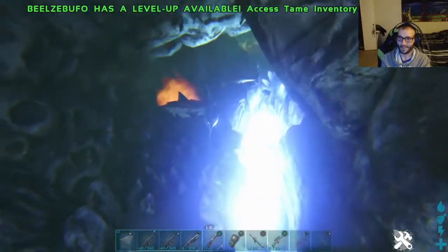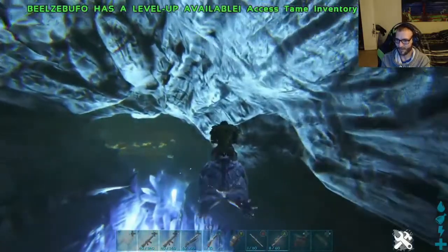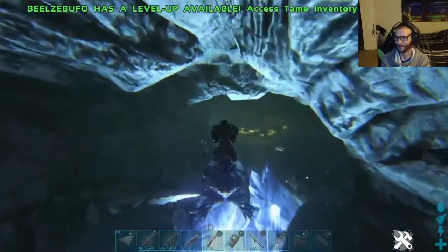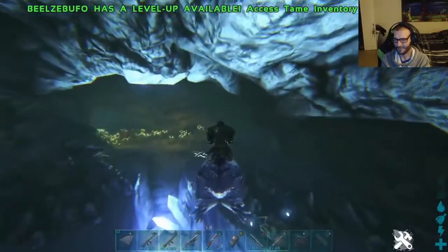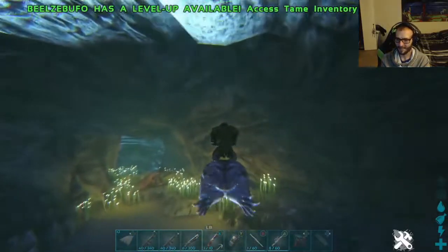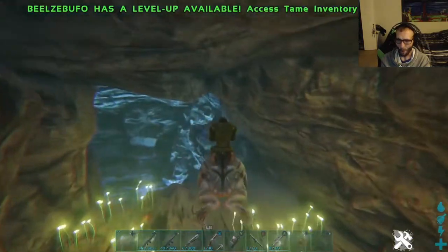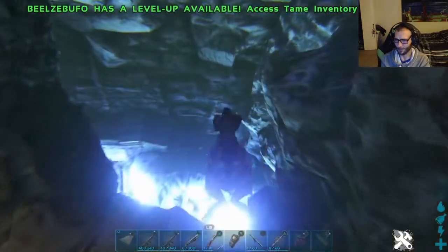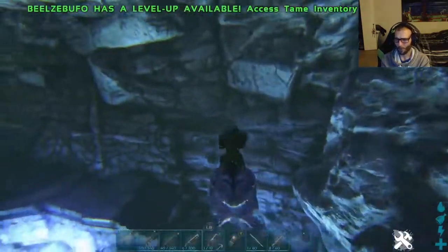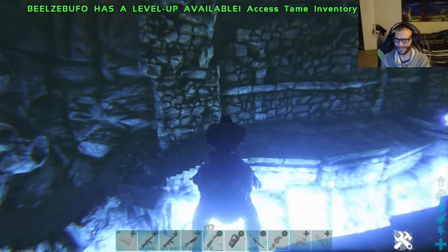Going down — like I said there are alphas, a whole bunch of enemies down here. I don't know if it's best to get an Ichthyosaurus and just zoom past these guys, because this seems like a whole lot to fight. You would definitely need a ton of tames if you were solo, or come in as a high-level clan.